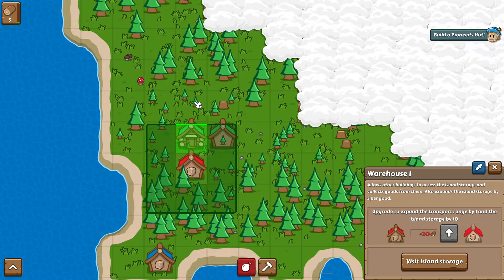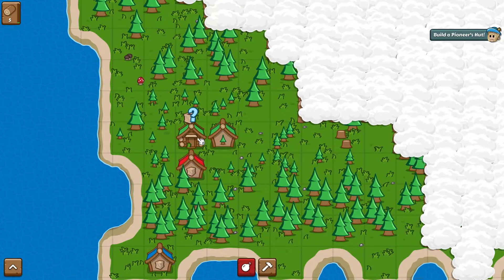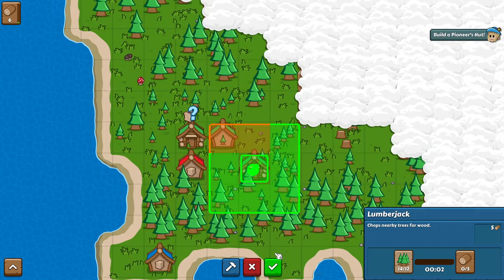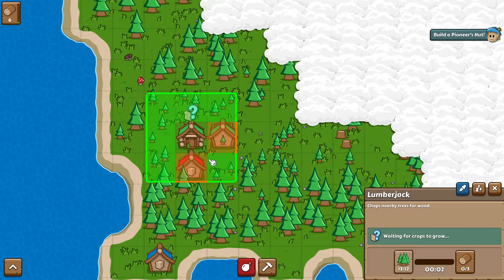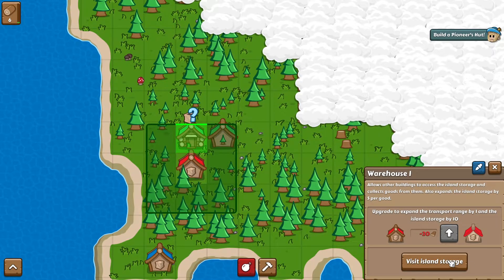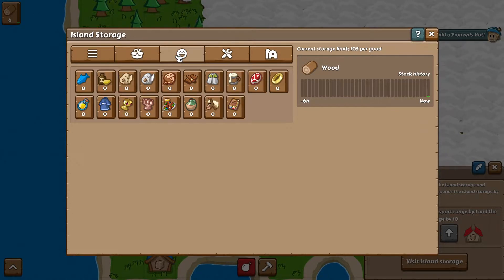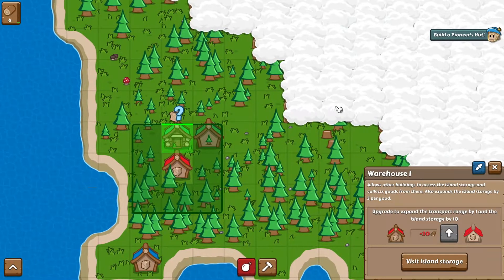There it goes — it automatically collects. It's now waiting on crops to grow because we basically exhausted everything. Our storage is at six. If we click on View Island Storage, it brings up basically everything in the game. The only thing we have right now is logs. It shows stock history, happiness-related things, tools, different buildings, and different crops. So the next thing we're going to do is make a pioneer hut, but they're grayed out because we need 10 logs and we only have six.